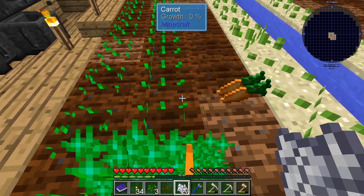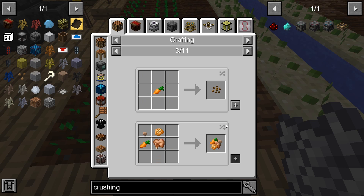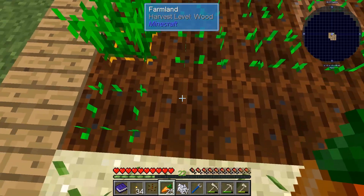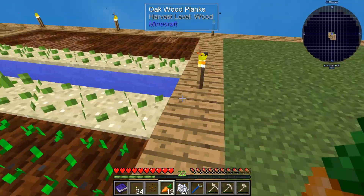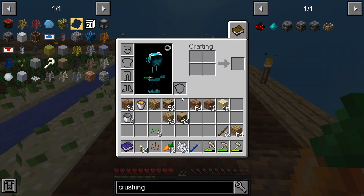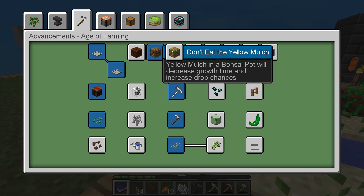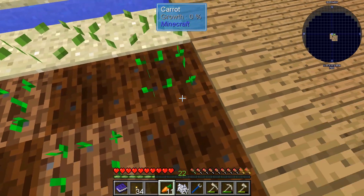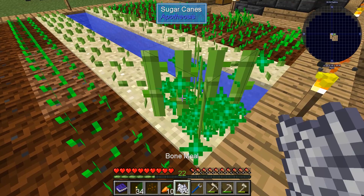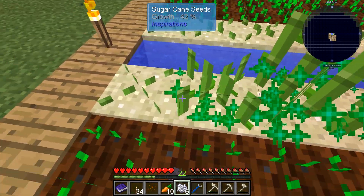Let's grow it a little — nice, you don't need to right-click to remove it. Can we plant these directly, or do we need to make them into seeds first? Nice, we can plant it directly. I wonder if we could use the mulch or fertile soil to increase yield, or are those specifically only for certain crops? Oh nice, you can even use bone meal on the sugar cane — this is fine, that way we can get sugar cane a lot faster.